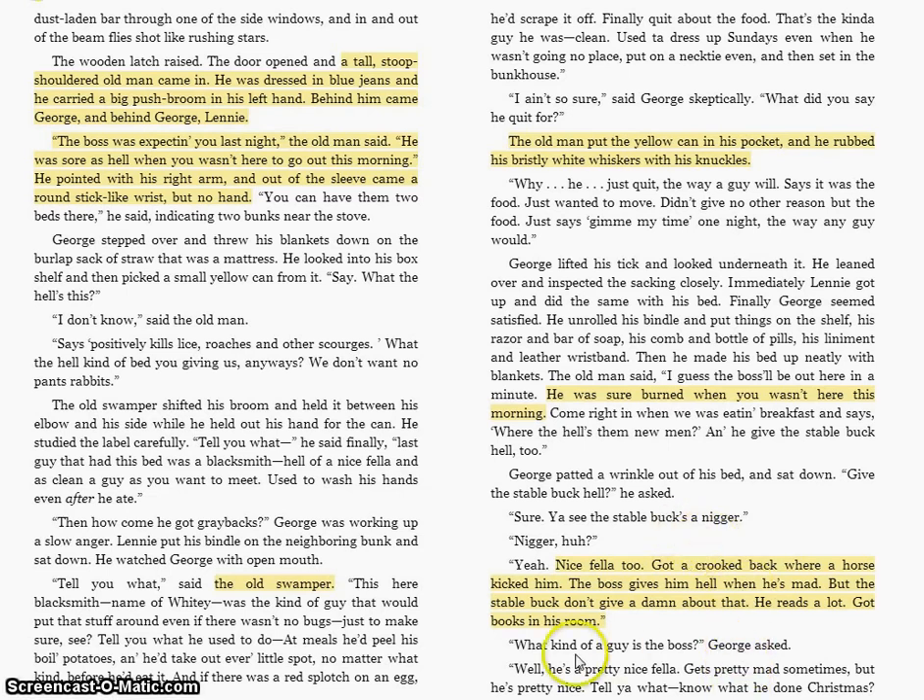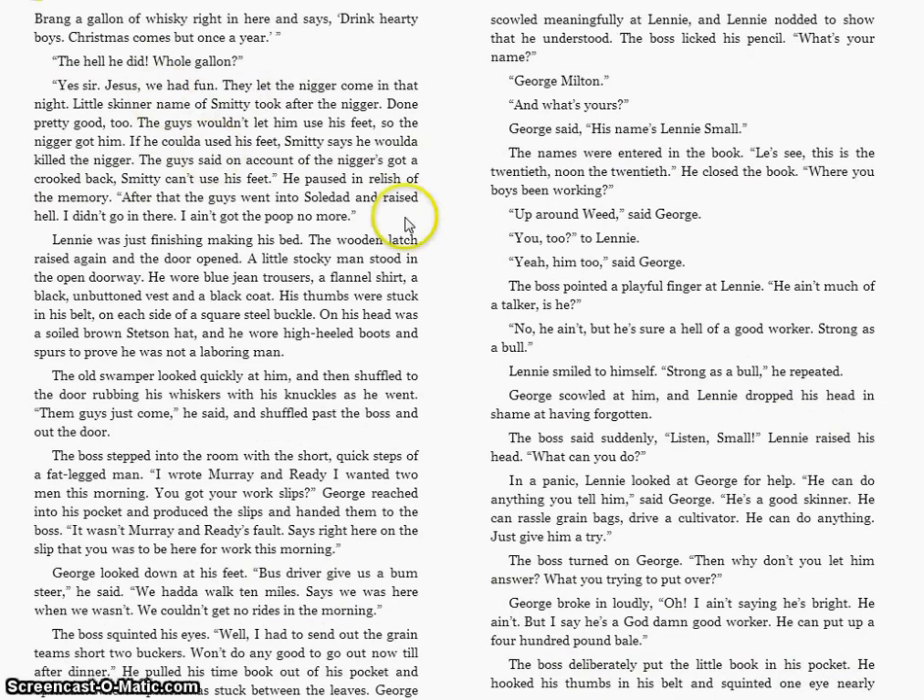George asks what kind of guy the boss is, because he's trying to figure out how to handle him when he comes in. The swamper says he's a pretty nice fellow — gets mad sometimes, but pretty nice. And we get another story from the old swamper about Christmas time, when the boss gave everybody a gallon of whiskey, and a guy named Smitty took after the stable buck. It's quite interesting how Candy — our old man, whose name I just revealed — certainly likes to talk and tell stories.